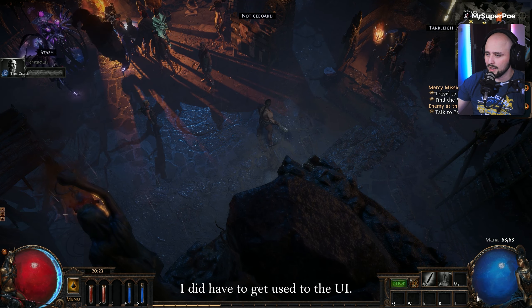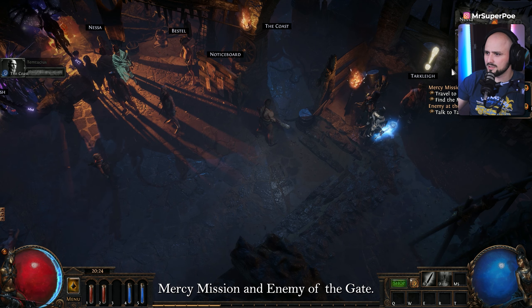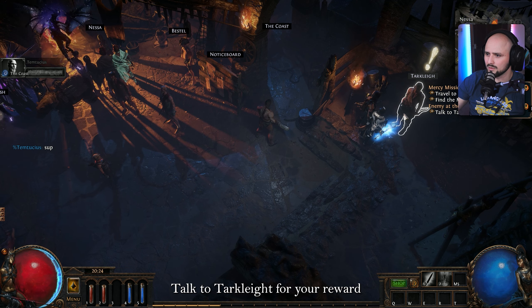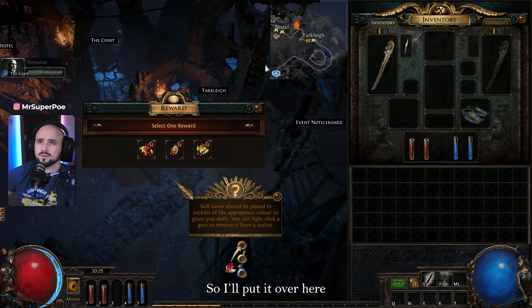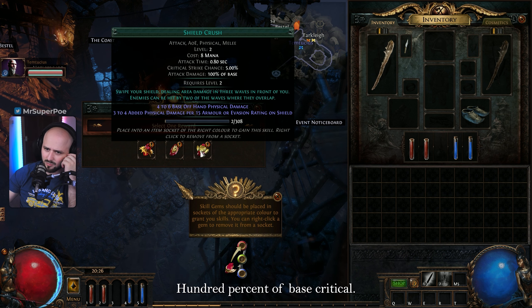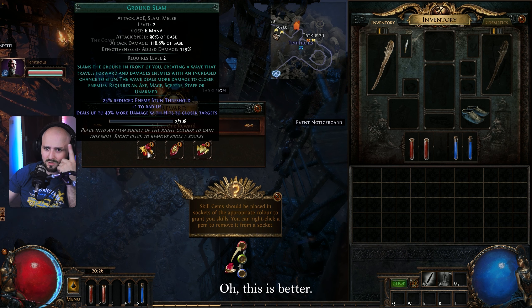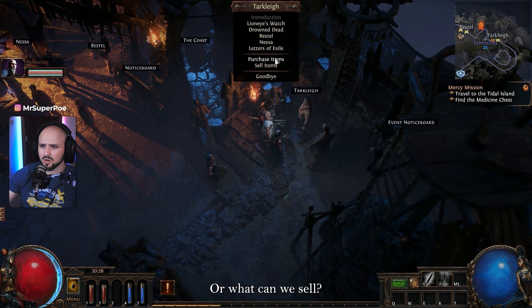I did have to get used to the UI. I gotta do some missions. Let's start doing the missions — mercy mission, enemy at the gate. How to tar plate for your reward. I got a reward — select one reward. I gotta pick a reward. 100% of base critical, 5% attack time — oh this is better, it's like 118%. I'm having this.